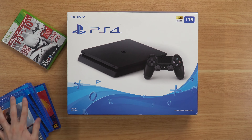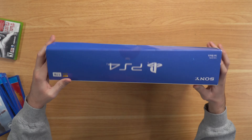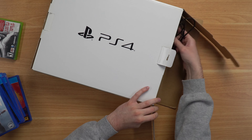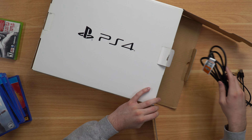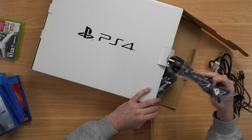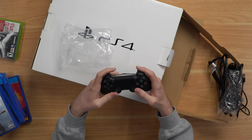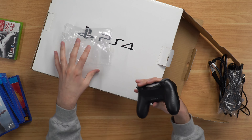Now let's go ahead and open up this PS4 box and see what's inside — hopefully there's a PS4 and not a 360. Opening up the top, we've got some cords: a USB cable for charging the controller, an HDMI cable, and our power cable. We also have our controller, still in the little package — in really nice condition. No charge, so it's probably been a while since he's played it.